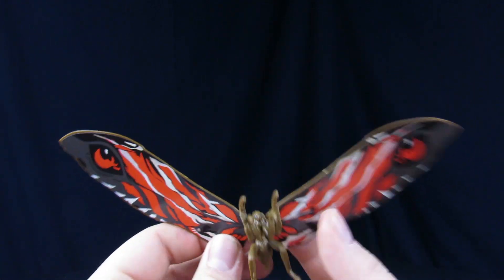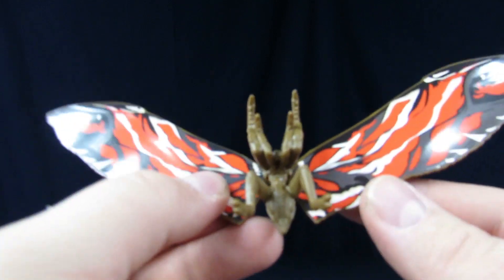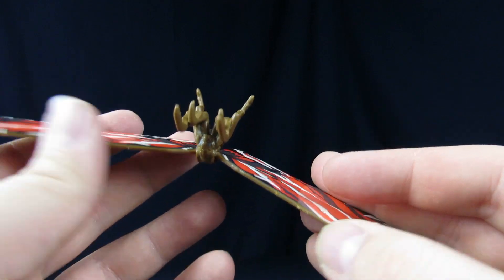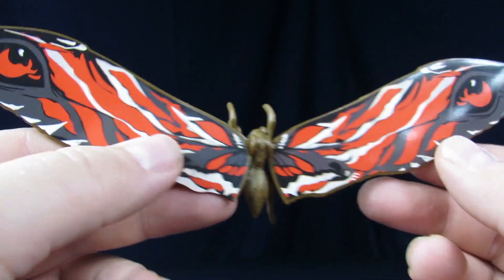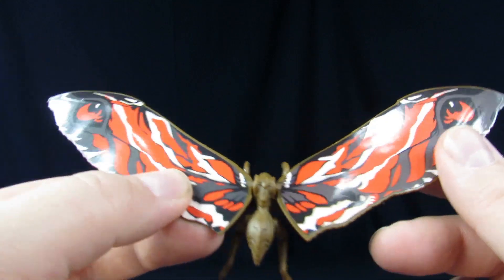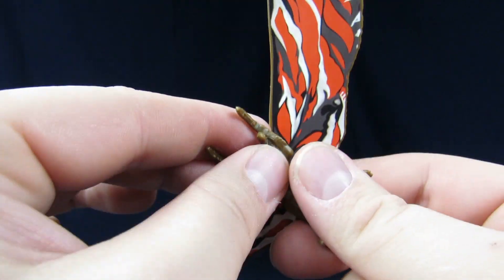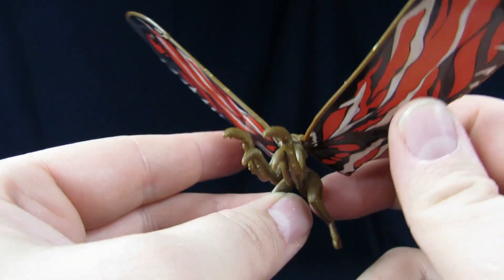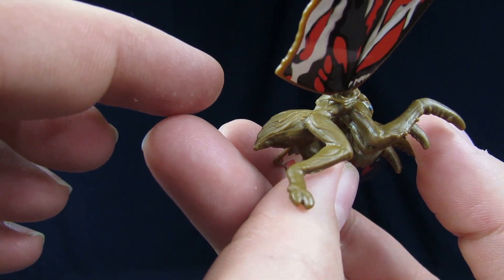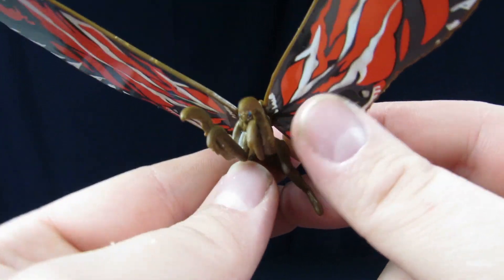We found out in our giveaway that Mothra is easily the strongest of all the kaijus — you could take a hammer to this thing and it'll survive. The paint job on the wings is more like a sticker, same with the back, and then it's thin plastic on the sides so you can see the clip marks from the factory. It gives a nice little shine effect but you worry about the sticker peeling off over time with a lot of play. The wings are on a ball joint so you get decent range of motion.